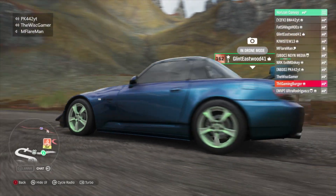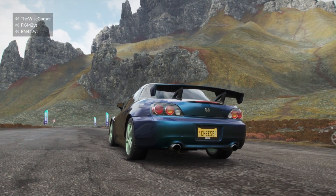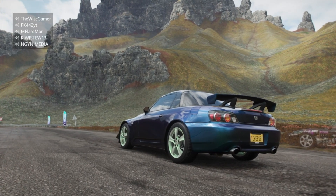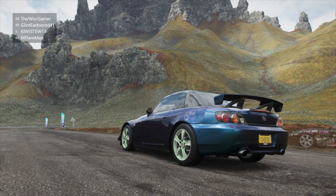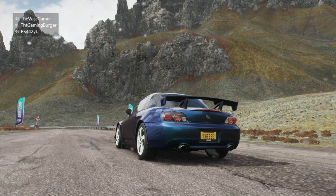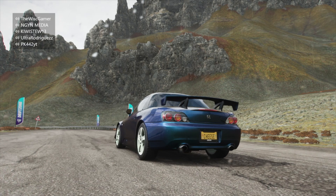Surprisingly from Wisconsin, we have the Wisconsin Gamer aka Ethan in another Honda S2000 CR. Definitely interesting — the abundance of VTEC cars here today. He seems to have bigger wheels. It looks like mint chocolate chip ice cream. Very patriotic Wisconsin theme. E36-powered S2000, are you ready? Yes.